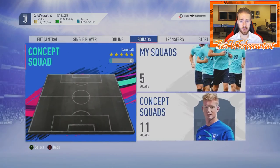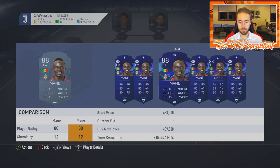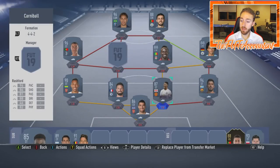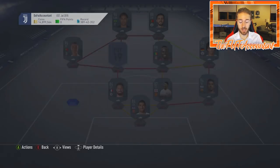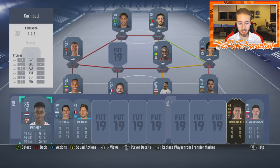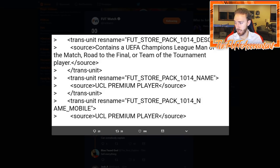If you have any of those cards, maybe get them out. The same goes for Champions League Man of the Match cards. I have a concept squad with a few of these — you have Mane, Sane, and they might even include Hero cards or Europa League MOTM cards as well. So if you have a Giroud or an Aubameyang, I would consider getting out of those too, because they could easily throw Europa League in there, even though it doesn't say it in this exact pack code.